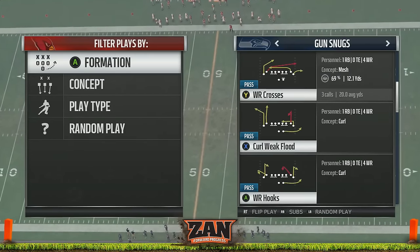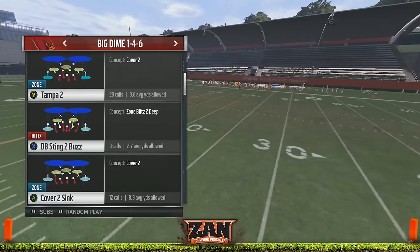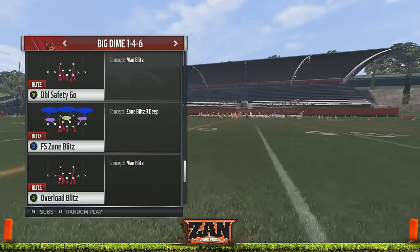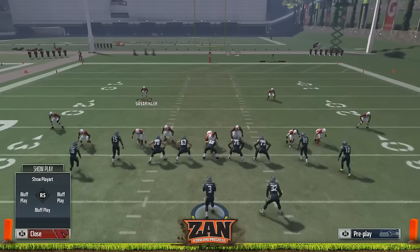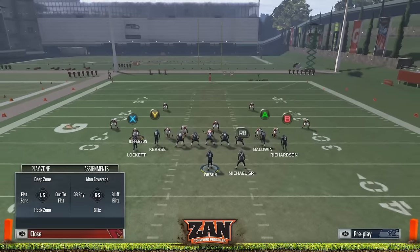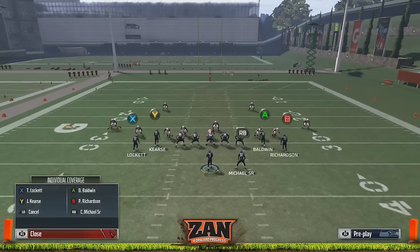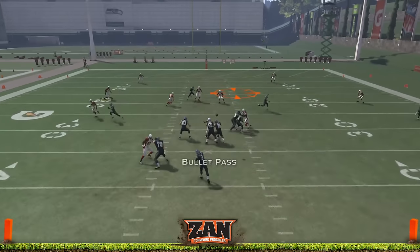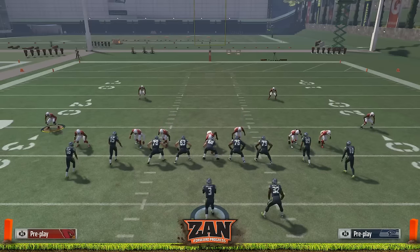Wide receiver crosses is also a popular play, so maybe you choose a blitz where both slot corners come off the edge. In big dime one-four-six we don't have that, so I'll simulate it best I can. We'll choose DB sting two buzz and zone those guys out, blitzing outside linebackers for a cover-two look. We'll take Baldwin's coverage guy and put him in man, then place the Honey Badger on Locket who could be on the post. They throw the post route — we've got zone and man coverage on it and the ball is picked off.